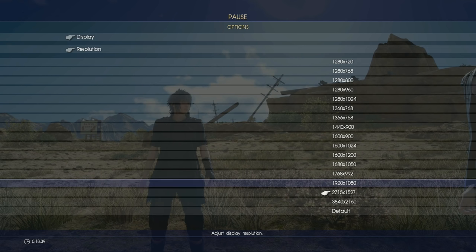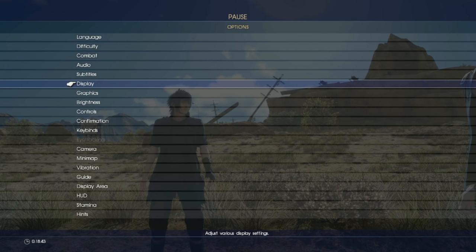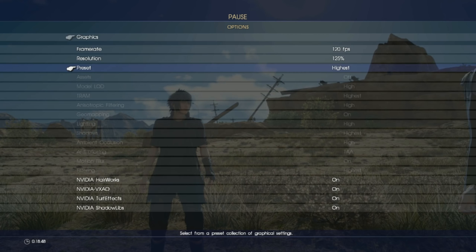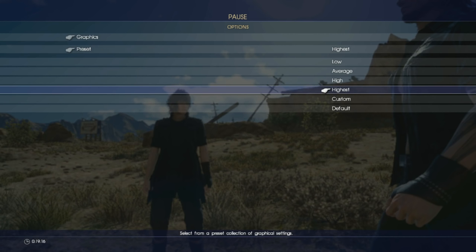We can go up to 4K, or we can just go back down to 720, which is exactly what I'll do. As for the graphics, there's a preset — so instead of the highest settings we're going to go down to low. Let me make sure the resolution scaling is down to 50%, because you can't just have 720p — you've got to go lower than that.